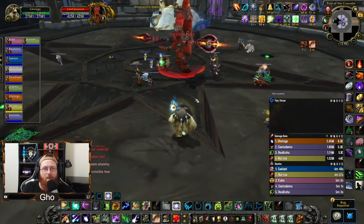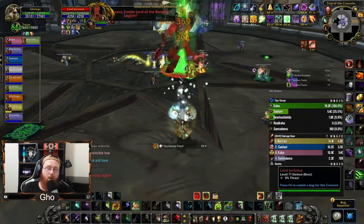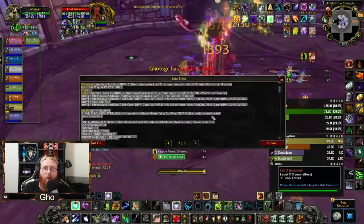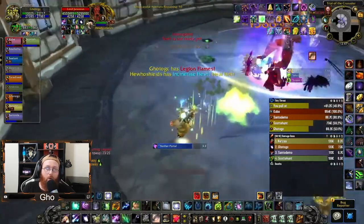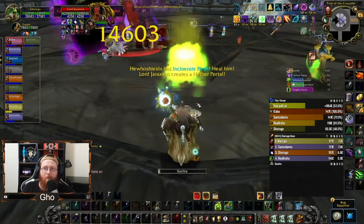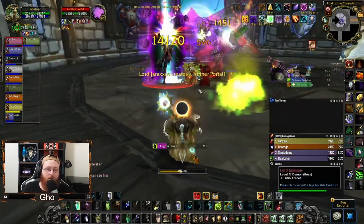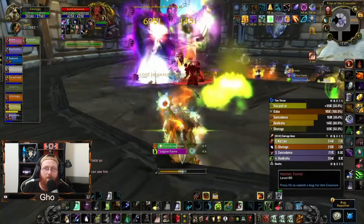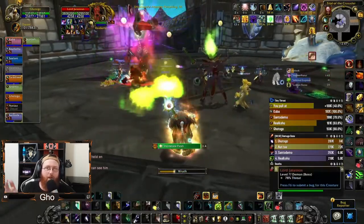The second boss is Jaraxxus. He spawns portals and volcanoes, so we're not going to pop Starfall until those come out. You can pop your treants right at the start of the fight since Bloodlust will probably go out right on the pull. If Bloodlust is being held until that first portal spawn, then hold treants until the portal. It's about a one-minute timer between when the portal and volcano spawn, so holding Starfall for the portal then timing it for the volcano works out nicely, and then every minute you have it back available.